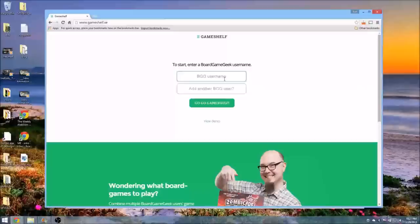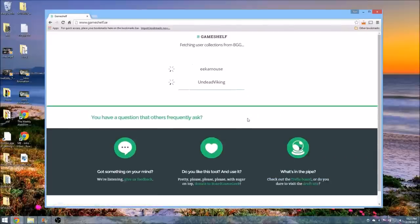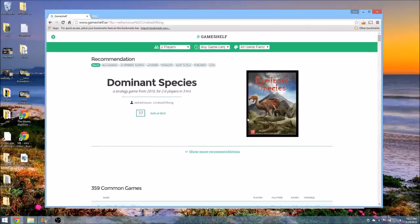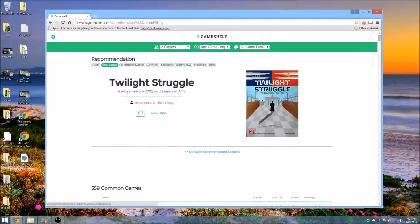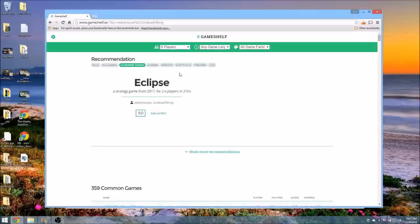The next thing I want to mention is a website called GameShelf.se. You can load in your BGG collection or your friends' collections, throw them together, and it'll generate a game for you to play. You can do that randomly or set up filter criteria. Sometimes folks have a hard time figuring out what to play at game night, so fire this up on your phone and figure it out. Pretty cool.